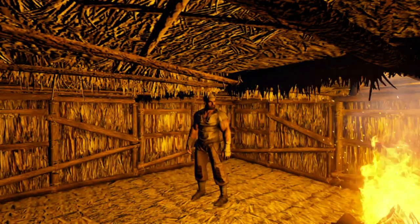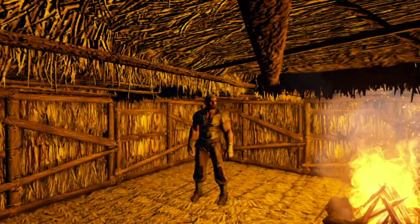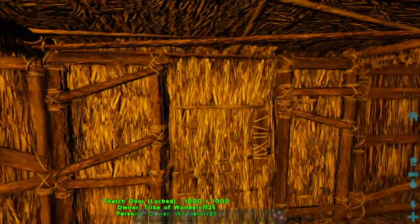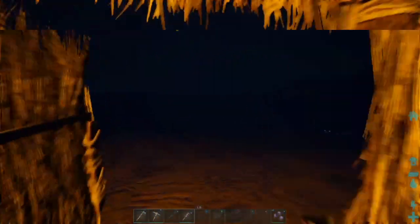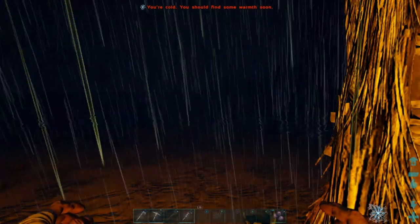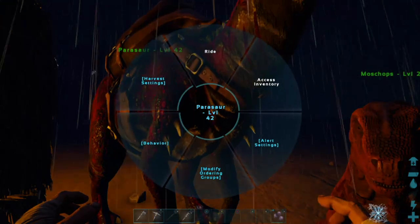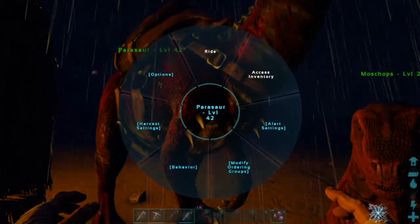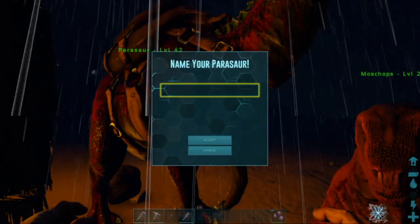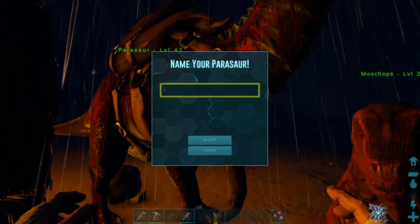Ladies and gentlemen, you're sitting here with Wonder of 25 and we're back for another let's play, Episode 3. We're beginning at night time where we left off in our last episode. From the comments, our parasaur's name shall be Lily Dave, so let's get down to naming her Lily Dave. That's a lovely name — thank you from the comments, people.